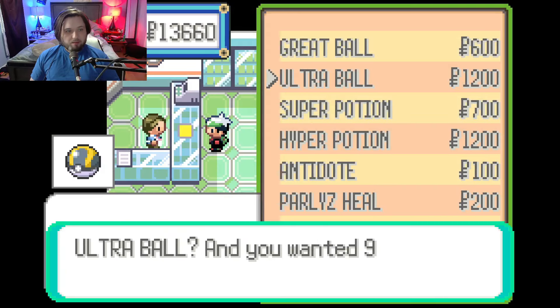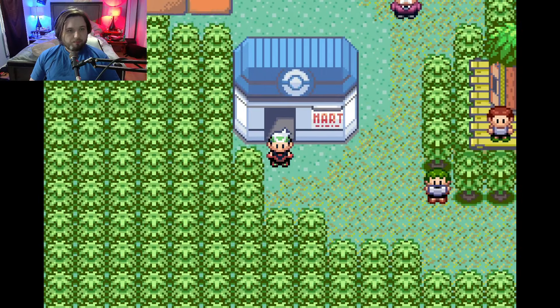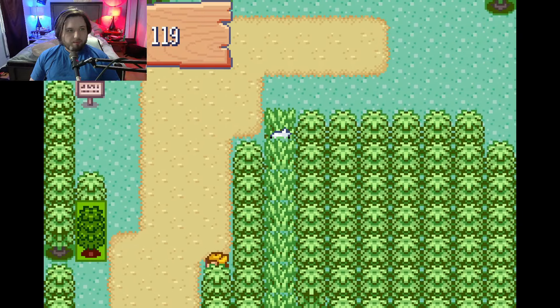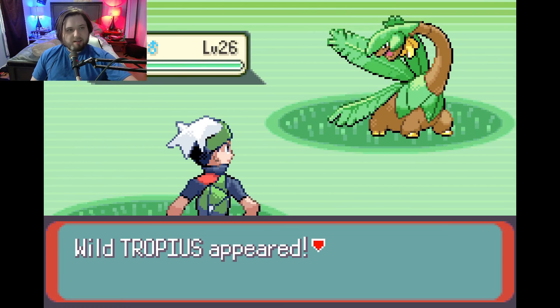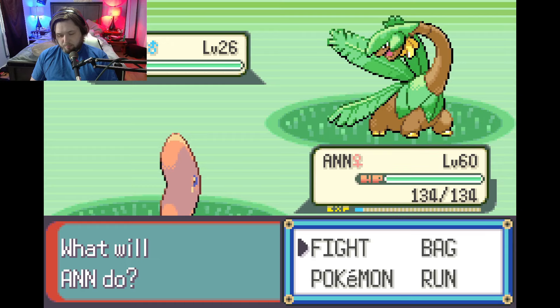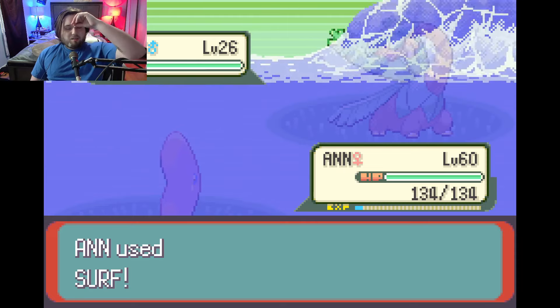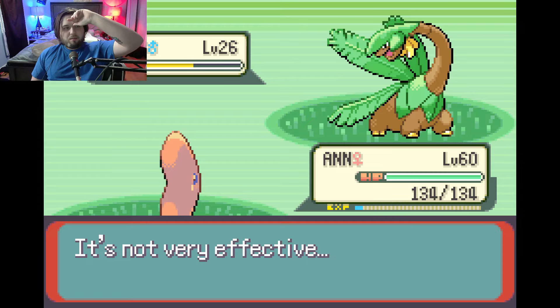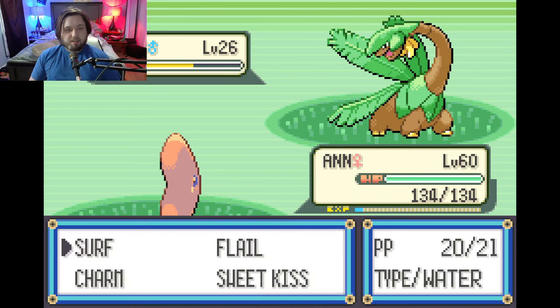I only have one Ultra Ball, so I'm going to buy a couple Pokeballs because I want to catch an HM slave — a very specific type. Ten Ultra Balls should be plenty enough. I'll make my way towards where I want to go. Tropius can fly, can't it?